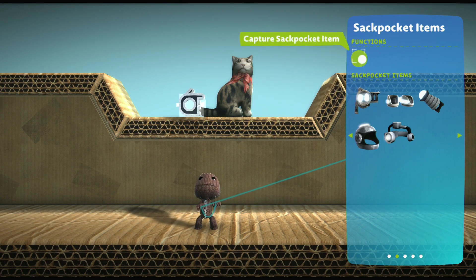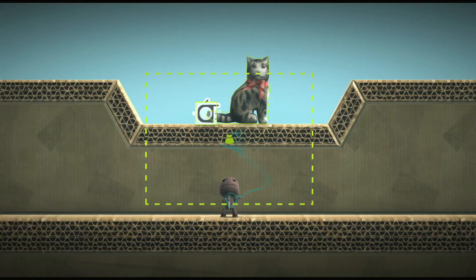When you've created your own power-up for an adventure, you need to add it to your Sack Pocket Items page. Let's take a look in your Global Stuff. First things first, you need to capture your power-up using the Capture Sack Pocket Item option in the Functions category.